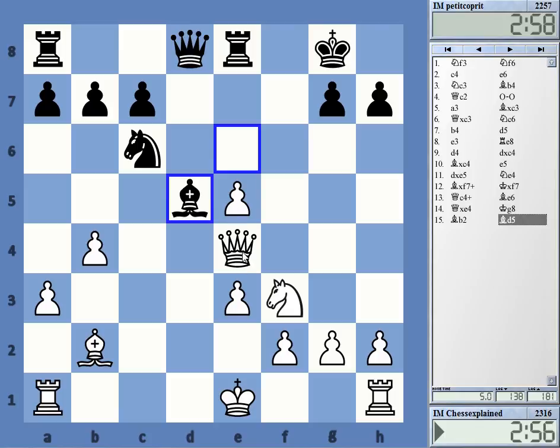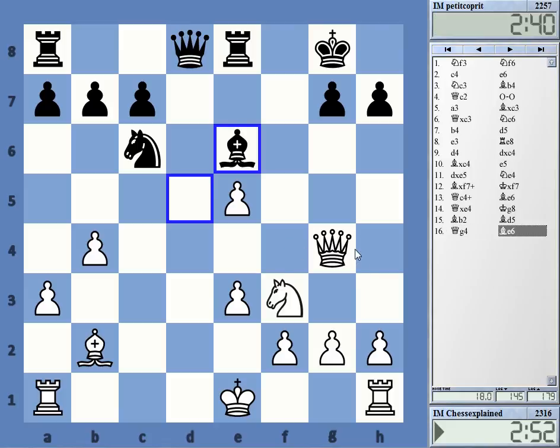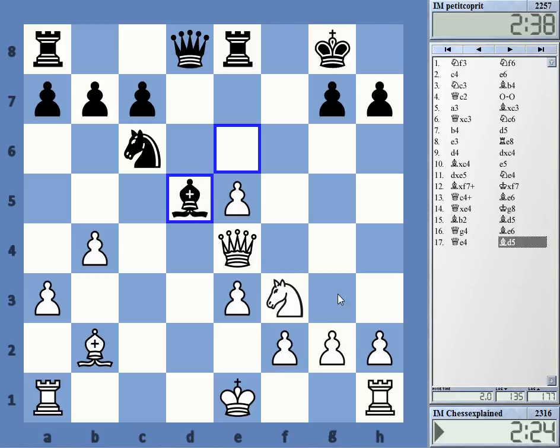I can play queen g4, simply keeping an eye on the long diagonal. He can get a pawn back now but I doubt it's really going to be sufficient. Bishop f3 — that's an interesting question. I can take with the g-pawn. He wants to play his bishop to c4 or the queen to d3 — yeah, queen d3 is a nuisance. Maybe I should play it a bit differently. Let's reconsider after bishop d5 — I can also go to c2.